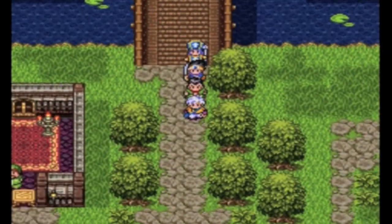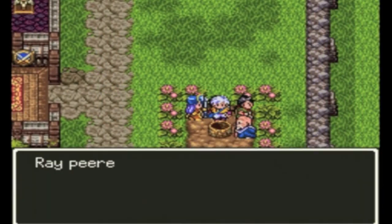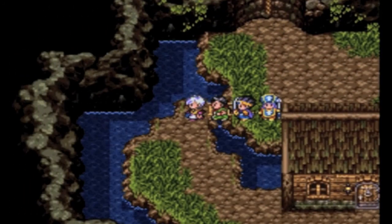Now we're going to go to the Mini Metal Man — the Well Man. We'll call him that. And deposit our five Mini Metals so we stop taking up inventory space.